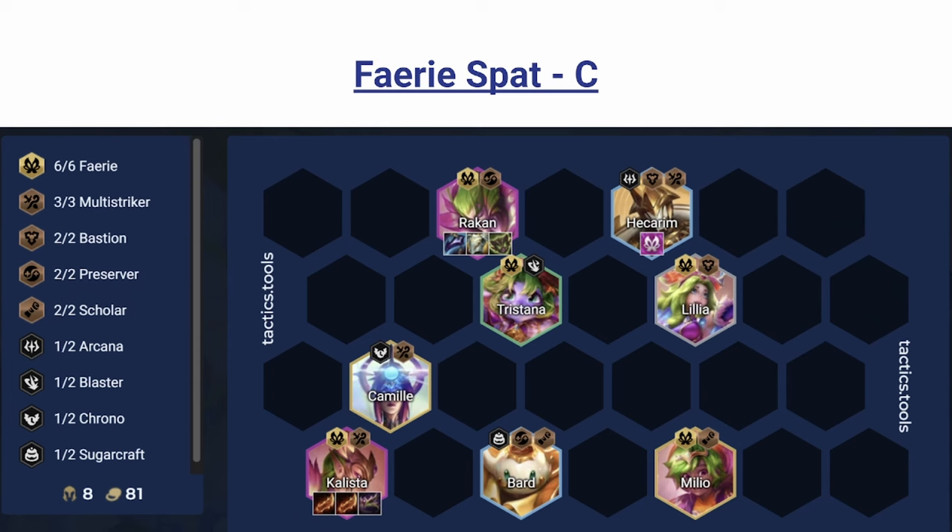The Fairy spat is kind of weird because the items take up two spots to put the Fairy item on a random unit, whereas it only takes one spot on a unit itself. You're pretty much never going to put the Fairy items on a spat holder, so you're just going to put it on Hecarim because he's a frontliner and can use more health. You're pretty much treating the spat as like a Warmog's.